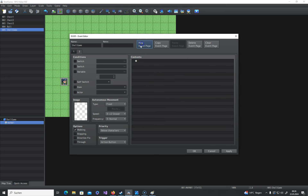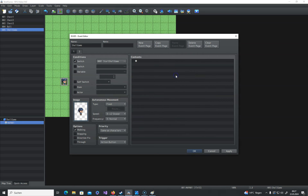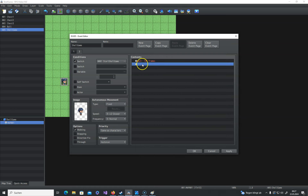Now we need a new event page. It starts with the 'start shell game' switch. We need to choose the actor again and set this to autorun, so if the game starts you can do nothing — you can't move or anything. This is why it's good to set this to autorun. Now we can put a little wait here so you can actually see where the flame of the ball is going to the middle box before the game starts.